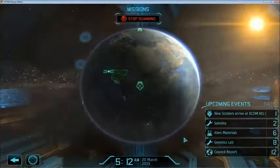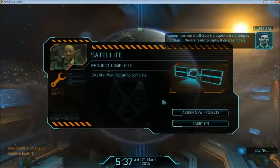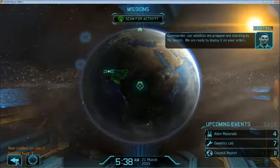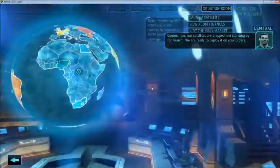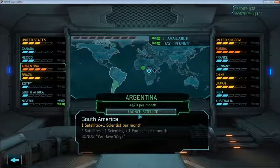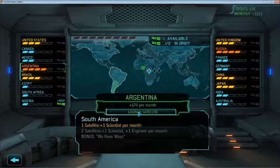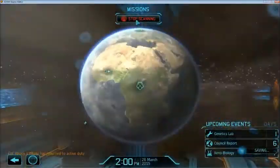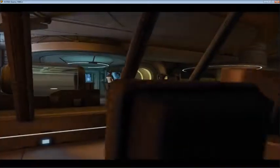Let's scan for some activity. Commander, our satellite is prepped and standing by for launch — we are ready to deploy it on your orders. We can launch a satellite, which is going straight over Argentina. Only 70 a month, but could be worse. And Chaos 13 Mage is back to after duty.